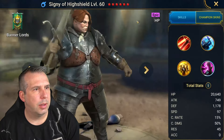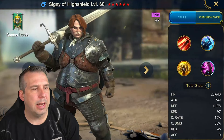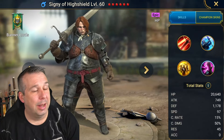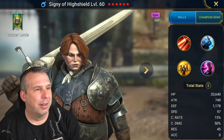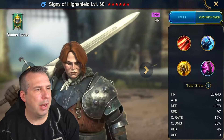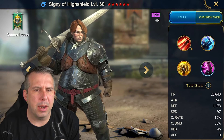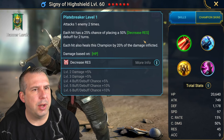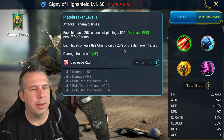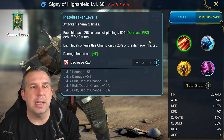Let's check out the epic - Signi, looking very stern. She's definitely an HP-based champ. HP-based epic from Banner Lords. We've got a double hitter on the A1, each hit with a chance to reduce resistance, and it also heals this champion by 20% of the damage done. Single-target decrease resist isn't useful in that many places, but it means you need way less accuracy if you can land it, so it's okay.